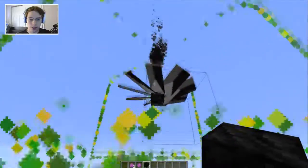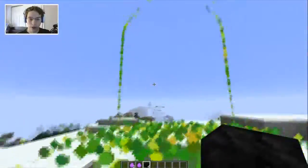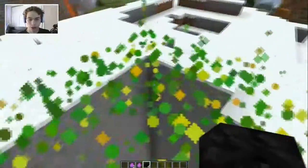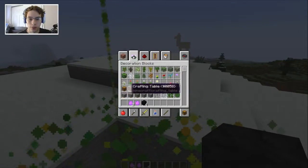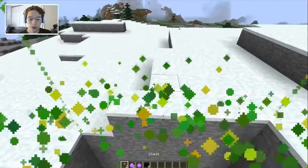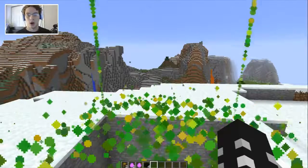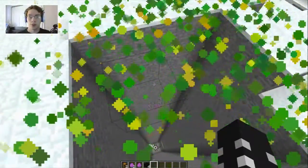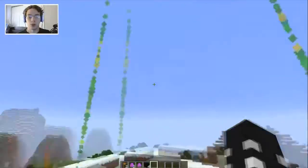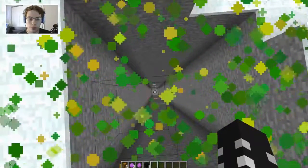Then it will get right down to business and drill down into the earth. You can't actually step onto the area that it's drilling — it's got barrier blocks to prevent that. In the meantime we're going to take some chests because the special thing about the 5x5 is that it keeps all of the experience, all of the ores, and all of the stone that's mined on its way down. It will go all the way down to the bedrock layer and bring everything back up to you, which is why it costs so much in diamonds and emeralds.